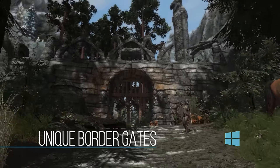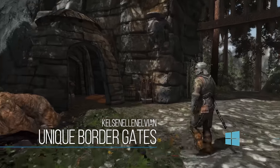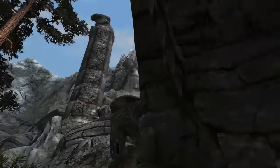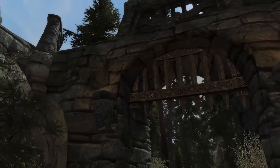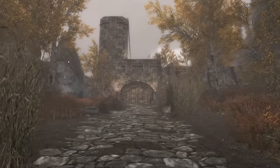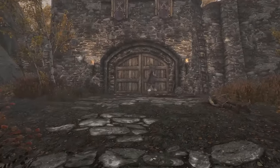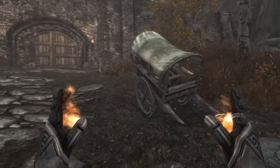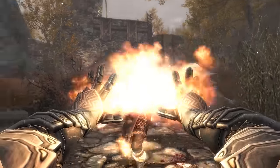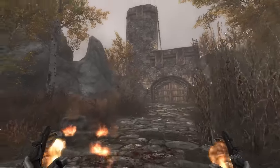Up next, we have Unique Border Gates. This is kind of a mod that serves no practical purpose other than making your game look and feel a little bit cooler. Basically, if you go around some of the borders of the major cities or really just the borders of the map, you're going to find gates with guards or little establishments around them. All of these are going to have their own theme based on what kind of faction is there and what faction is on the other side. It's a really simple mod, but this kind of little attention to detail is what makes Skyrim feel like a good modded game. When you have a bunch of mods adding in little features like this coming together in your final game, it feels like a big improvement over the base game, and this is definitely one of those mods you're going to want to add to a list like that.